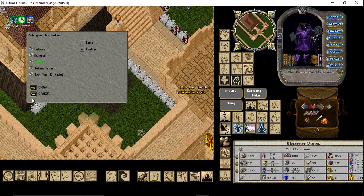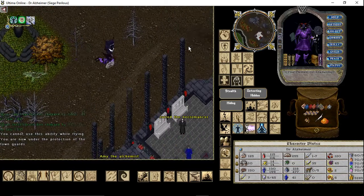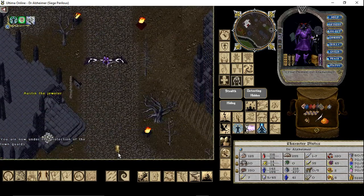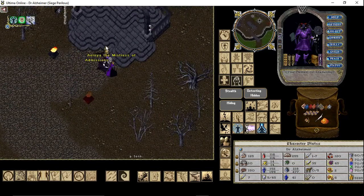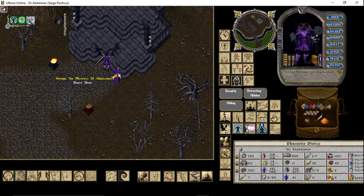First of all you have to go to the first quest giver, who is standing right in front of the place where we later want to start our adventure down in Bedlam. Right in front of this place there is this woman, Ernia the Mistress of Admissions. You have to talk to her and afterwards go back to the mayor of Luna. You have to travel between those two quest givers a couple of times and collect some stuff like Kirin brains, unicorn ribs and pixie legs, which are easy to get at Faceborns in Ilchenar or in Malas.